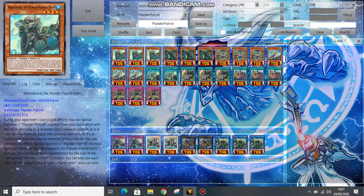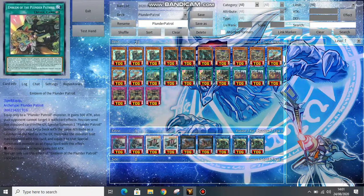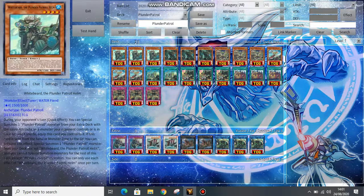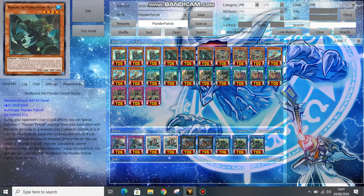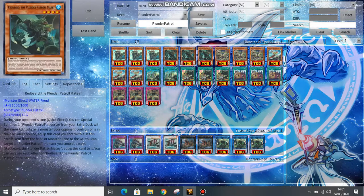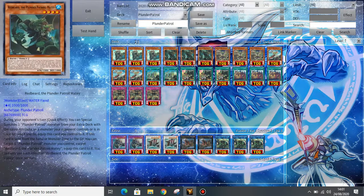Both Whitebeard and Redbeard have the same first effect — to tag out into one of your ships with the same attribute as a monster your opponent controls. Redbeard's second effect is: if sent from the hand or monster zone to the graveyard, you can equip itself to another Plunder Patrol you control. A pattern you might notice is that both of them are kind of based around equipping stuff.